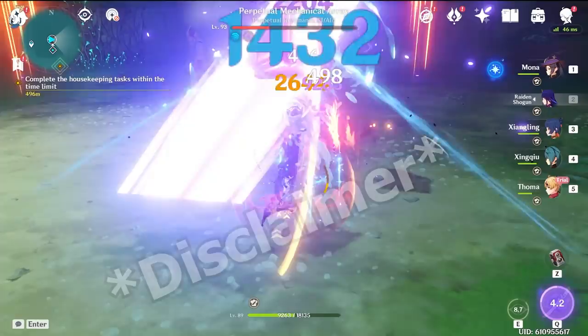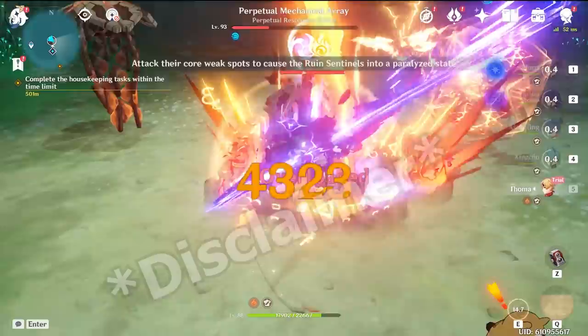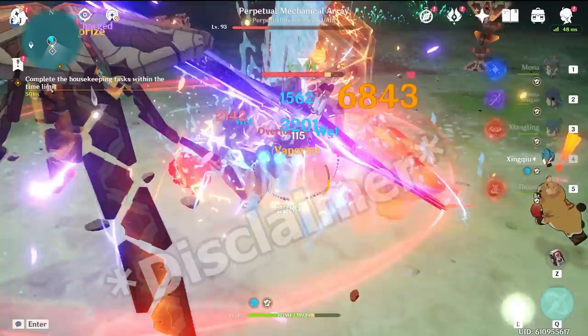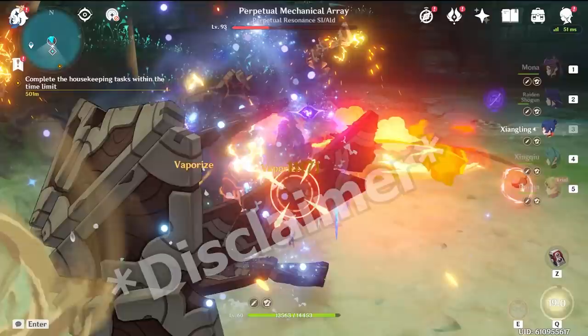A full disclaimer is that I couldn't get Touma to Mondstadt. For some reason, the glitch only let me be in Inazuma and I wasn't able to teleport to Mondstadt or even boat ride there because it would just teleport me back to Inazuma. In this video, I'm just going to show you interactions, combos, and rotations with random enemies from Inazuma and some bosses there that have a lot of HP.